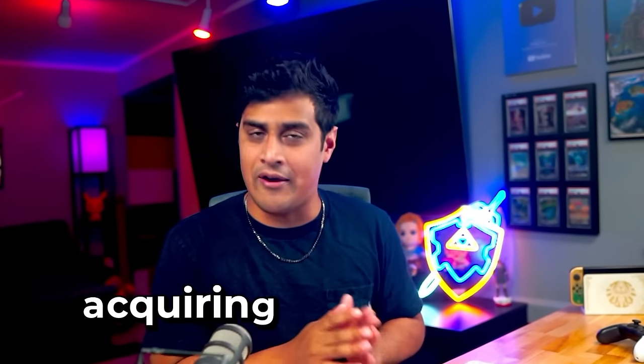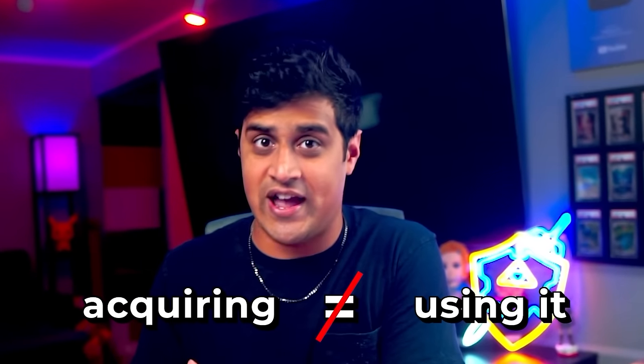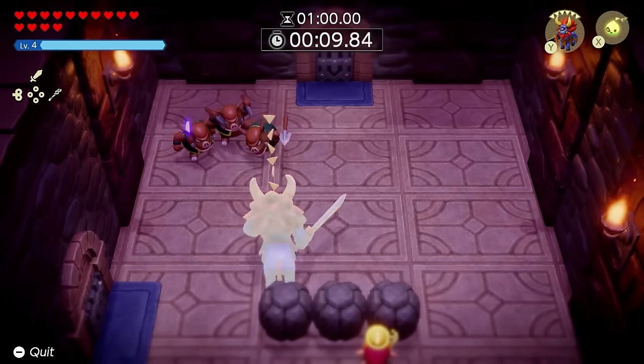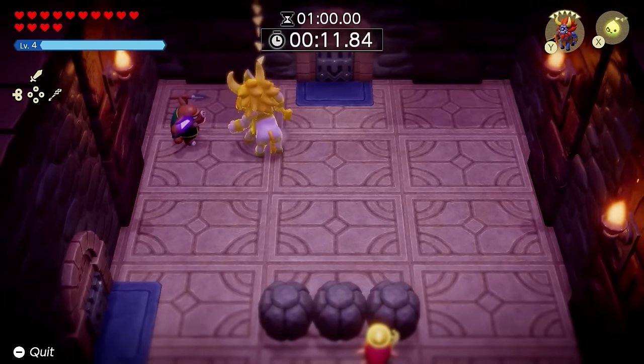This is probably the biggest flex because you're going to be owning this Lynel on top of defeating it. Just one thing to note: when you acquire an Echo, it doesn't mean you can use it right away. This is just something you can flex on by having it, and then later on, when Tri hits level 9, you'll be able to use the Lynel efficiently wherever you go.